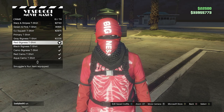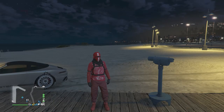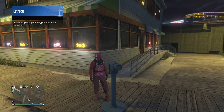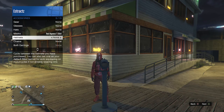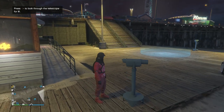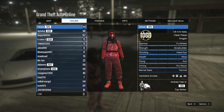Back out of the mask and head to the pier to do the telescope glitch to merge the helmet and mask together. Find a telescope, run past it, hit right on the d-pad — your character will run in place and look towards the telescope. Pull up the interaction menu, go to style, go to accessories, and scroll through your helmets until you find the black bulletproof. Your mask will come off but don't worry — put away the interaction menu, walk away from the telescope, and the mask and helmet will merge together.